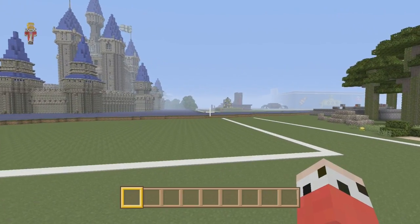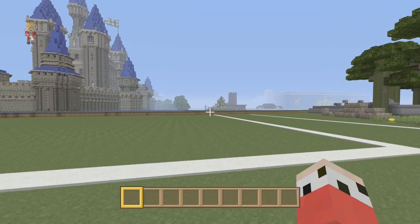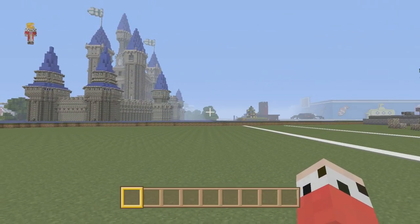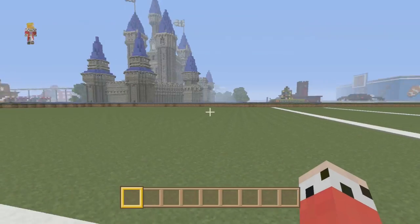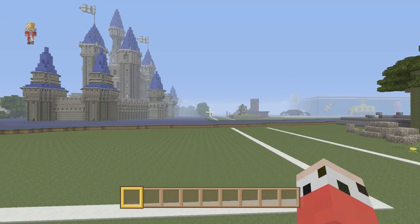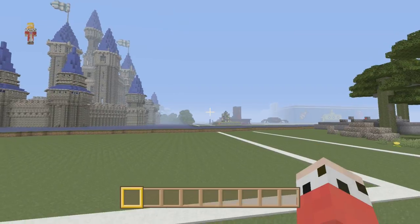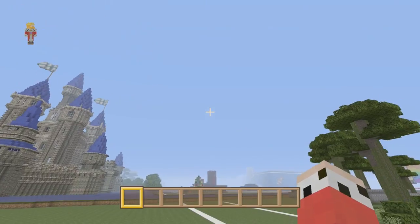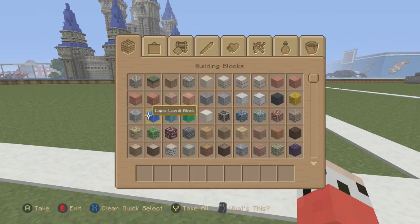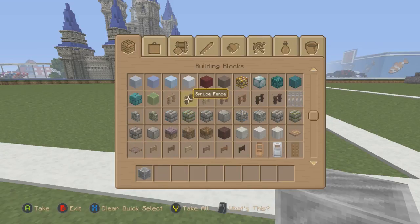We all know what a safe is, right? A safe is where you keep your most valued treasure. Maybe you actually have one in your house. Usually there's a really big key to get in, or you have to put in a passcode for the door to open, or some of them you need a passcode and a key. Well, we're going to be building a Minecraft safe. This is going to be a heavily redstone-orientated gadget, so if you like your redstone, hopefully you'll enjoy this. I'm going to be building a couple of things I've never built before, so it could end up to be quite the fail, but we're going to give it a go anyway.